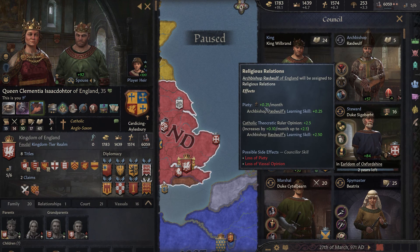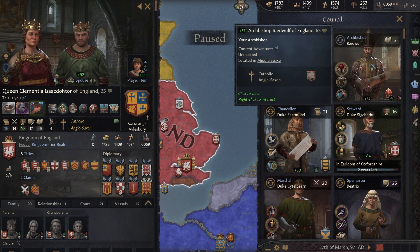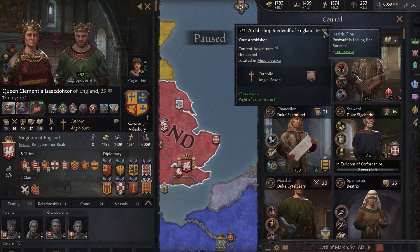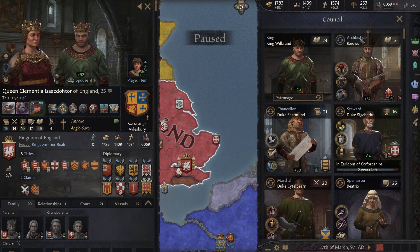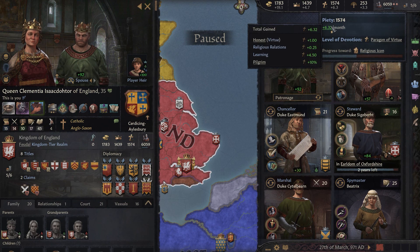In this case my bishop is not very skilled, so he's not really giving me a lot of piety. The first task he performs can give you piety, but I'm getting minimal piety from him. If he had a higher learning skill I'd get more piety from there, but I'm already making enough.